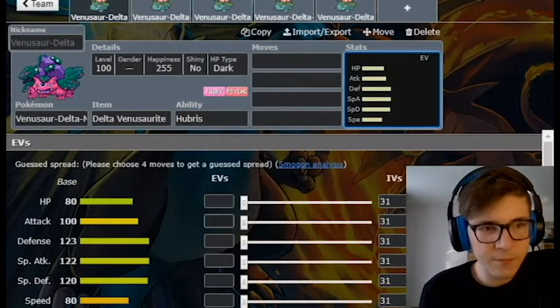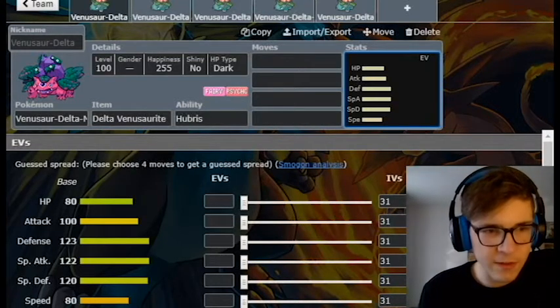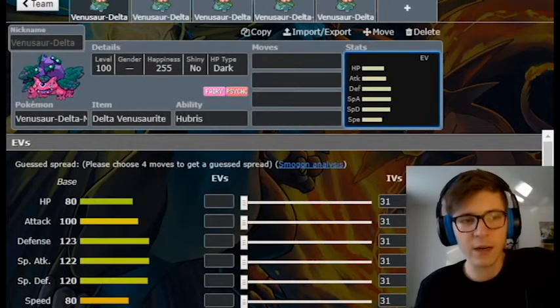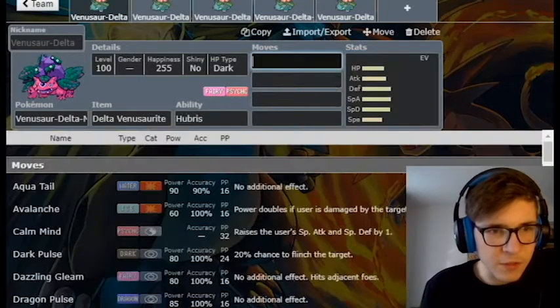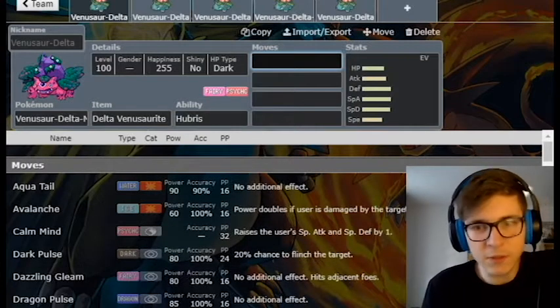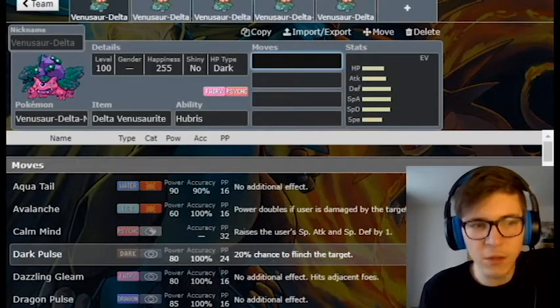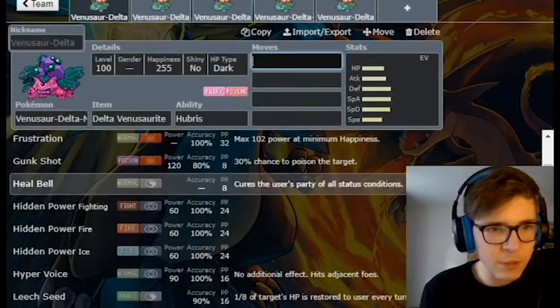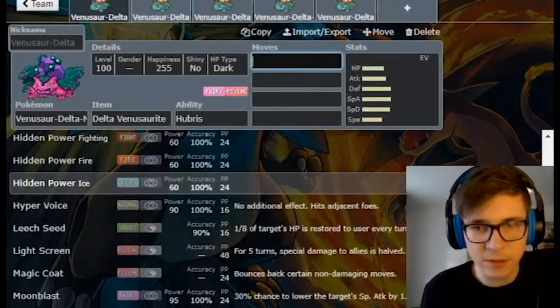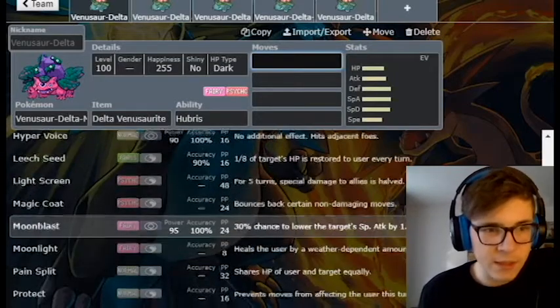Its stats are the same as regular Venusaur and Mega Venusaur — huge defenses, good speed, good overall with high Special Attack and both defenses. As far as move pool, physically it's okay but you probably want to use Special moves more often than not. You have Dark Pulse, Dazzling Gleam, Energy Ball, and Heal Bell which is nice for cleric support. It could function as a defensive Fairy.